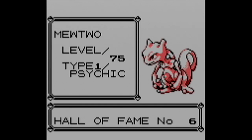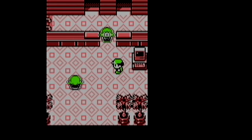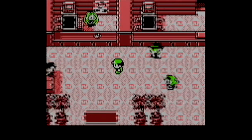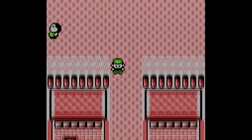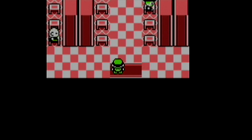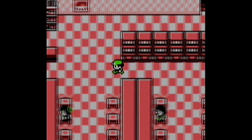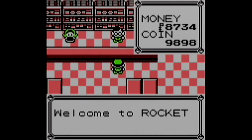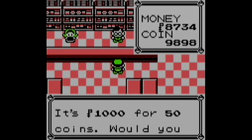I went through and defeated the Elite Four many times - five more times, because that's what you can do in this game. After you beat the Elite Four, you can just go to the end of the plateau and fight them again. The reason I did that was to get some money, because at the end of the game, that's your only source of income, especially if you've already fought every trainer.